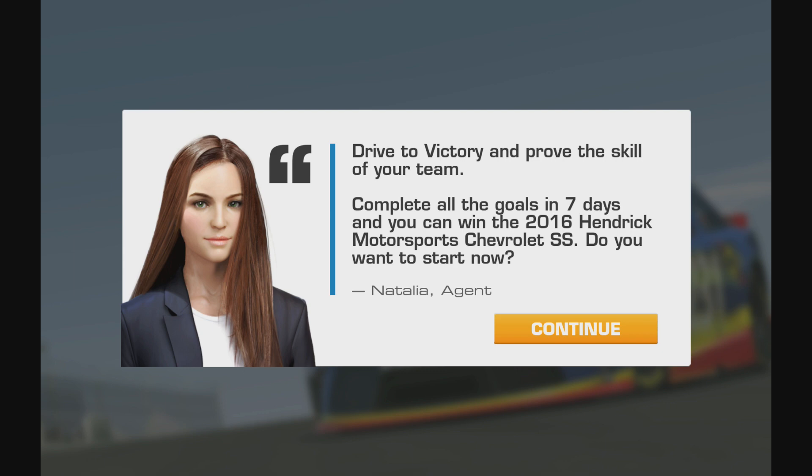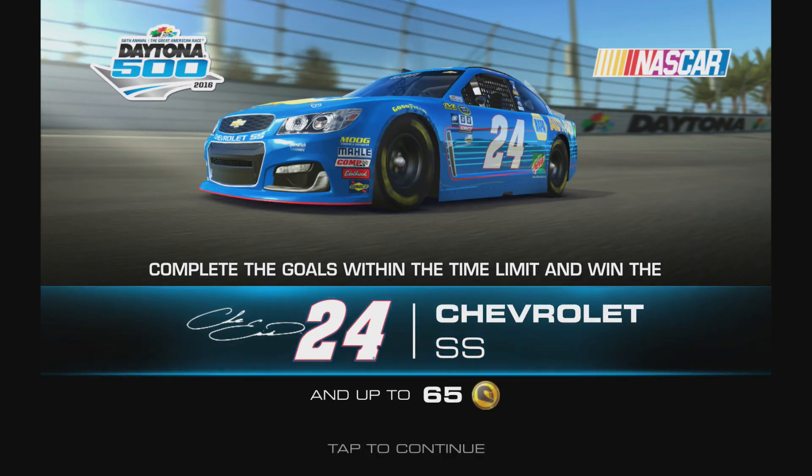Drive to victory and prove the skill of your team — complete all the goals in seven days. It sounds like one of those normal ones, could be a gauntlet I suppose. I thought the gauntlet one was going to be for the Lambo. Have a look — you win 65 gold, so bear that in mind when you start spending gold on the car. We're all going to have different budgets obviously — everything's in racing dollars. Let's see if it's a gauntlet or a normal one.